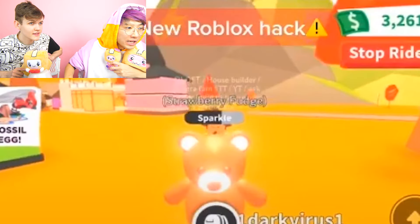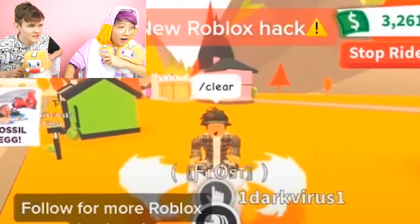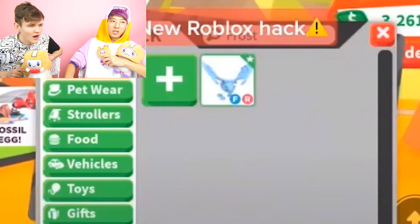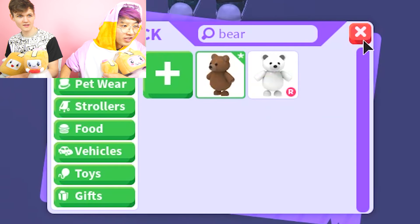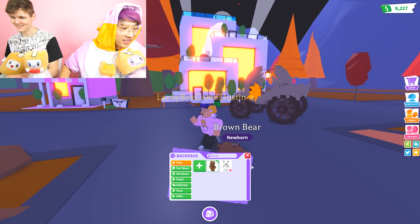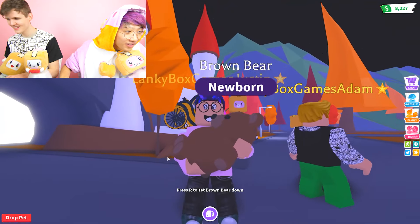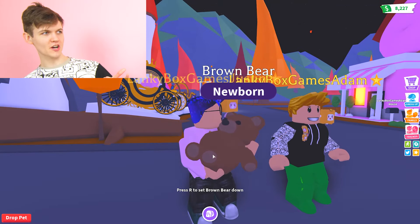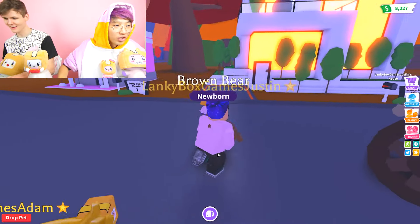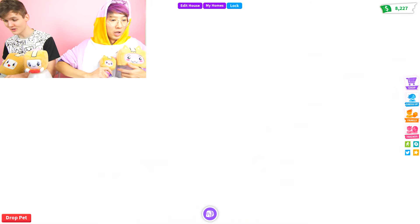Okay, it says new Roblox hack. They got a neon bear and a shadow dragon. They're going to the chat and typing slash clear. Does this really work? I guess their pet will look transparent. Let's try it. Before we do this clear glitch, this other one might work — turning your pet invisible.